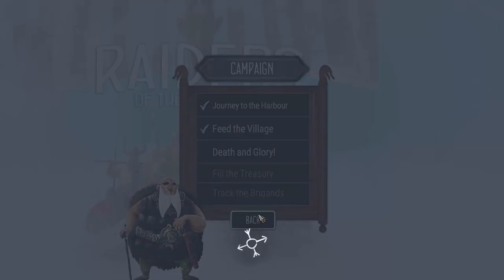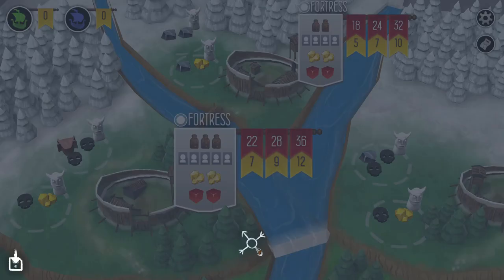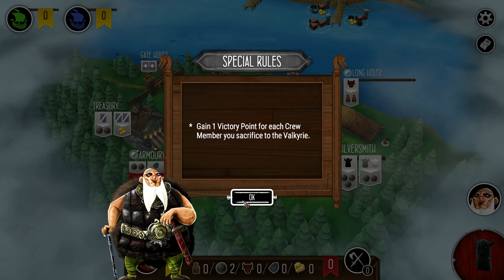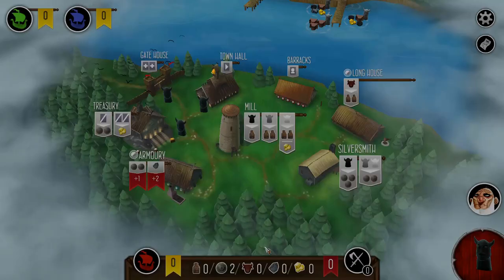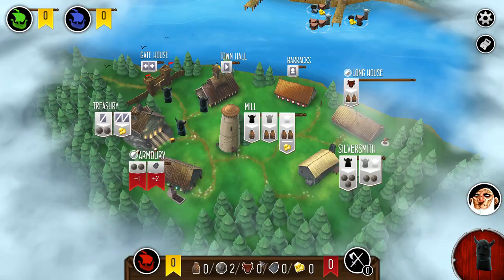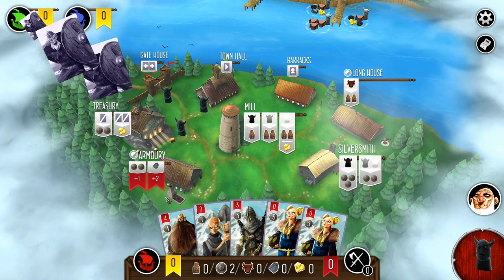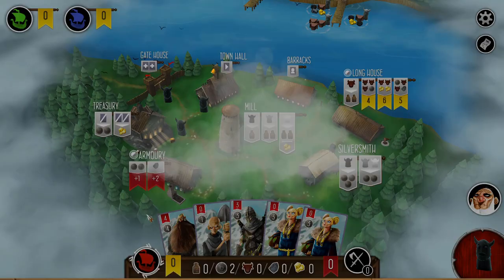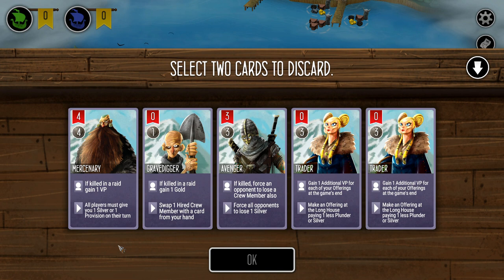It had been a while since I'd played Raiders of the North Sea — so many games out there to play and not enough time — but I really do like this game. It's a very clever design and it's a lot of fun to play. The thing that makes this mission unique is that you gain one victory point for every crew member that goes to Valhalla via a Valkyrie. Honestly, I don't think it changes the gameplay much. I think you just take that as a bonus and win the game by normal means, because it's not enough of a game changer.